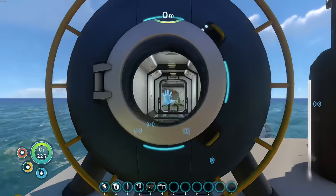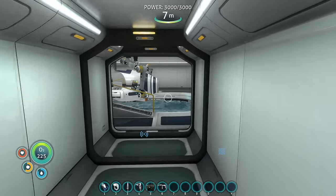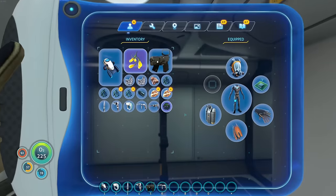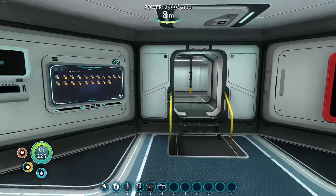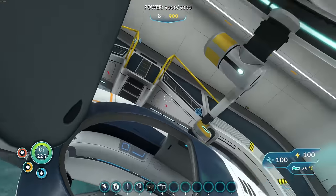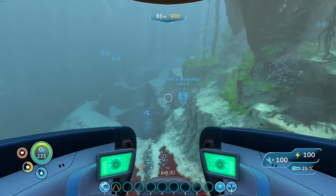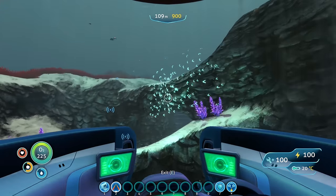Now I wanted to see if we could extend our power beacon out to that other area. The Seamoth should be nice and charged. Before we go, let me grab the stuff to make more power transmitters. Food and water — let's grab some water. That water dispenser thing is hands down one of the best devices ever; it just ejects the salt back into the ocean. Let's go get our other drill hooked up. There might be a range limit on the transmitters.